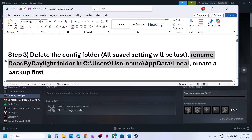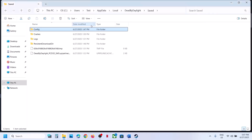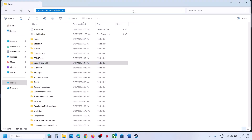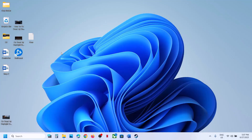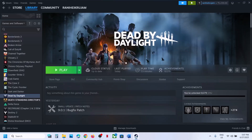Still not working? You can rename the Dead by Daylight folder in this location. First create a backup — go back to the same location, find the Dead by Daylight folder, copy it, and paste it to the desktop. Once you have a backup, right-click the original folder, click Rename, and rename it. Then launch the game and check.